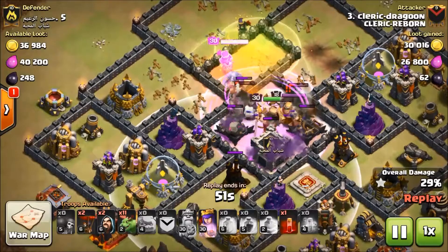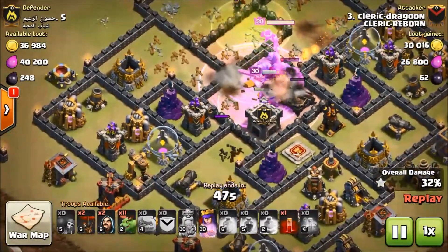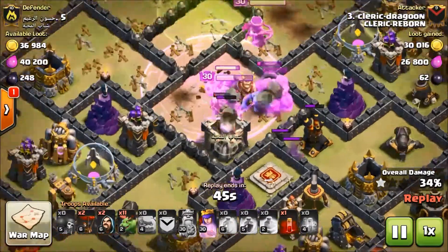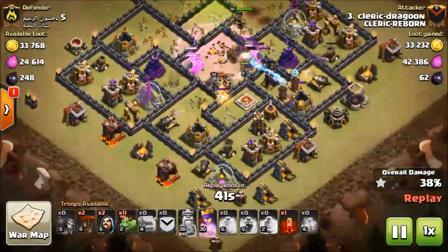As you can see, I dropped another rage. The king has used his ability. He's cutting through these bows. The core is gone right now. And look, those boulders are going to take out this last air defense. And look at that — it's going to be baby drag time right now.